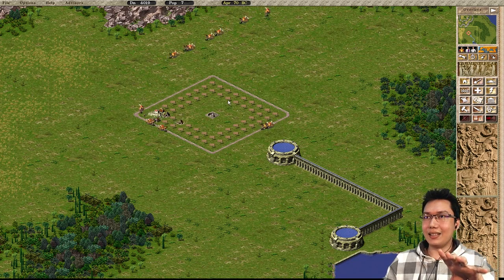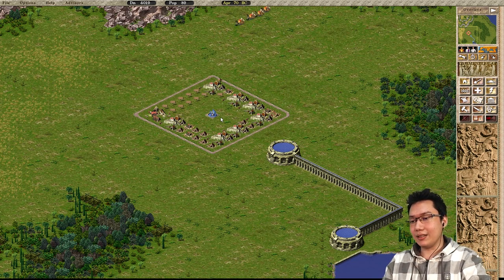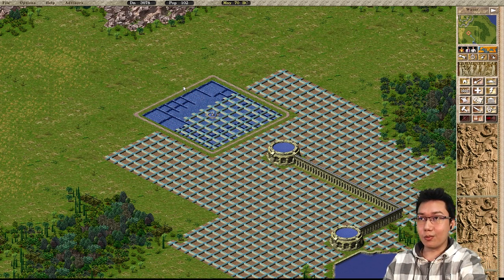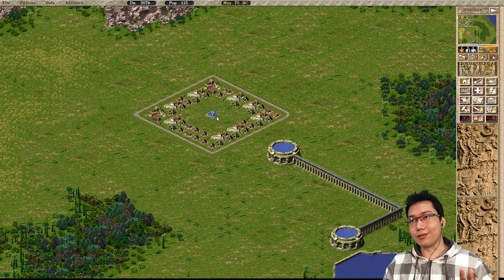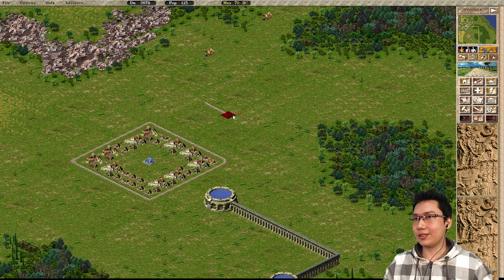This is the standard 9x9 block. If I turn on the water tab, you can see the water range from a single fountain covers it perfectly. Just as a note on desert maps, the range of a fountain is 7x7, so there is a smaller variant — the 7x7 block.